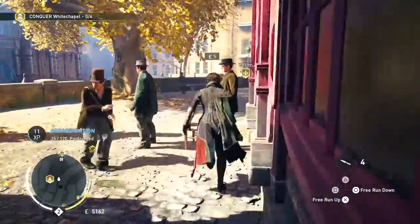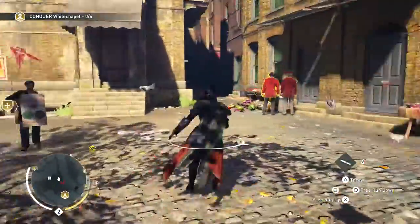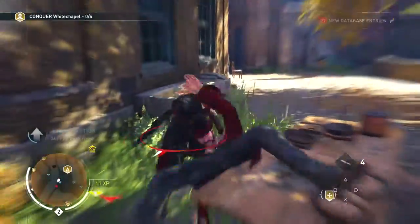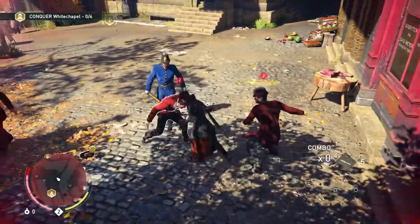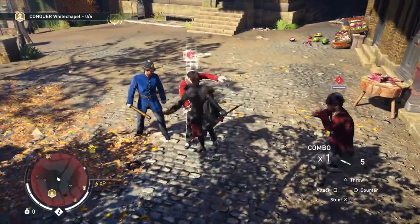What is going on everybody? I'm going to be showing you the Queensbury Rules Trophy today in Assassin's Creed Syndicate. I came across this when I got done with Sequence 2 and I was just running around the map a little bit, exploring, having fun. I came across a guard that was actually very powerful but very easy to get a combo level 40 on.